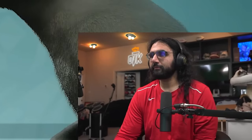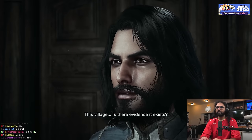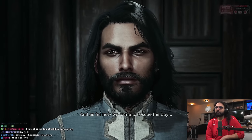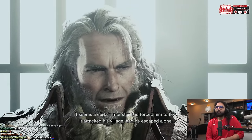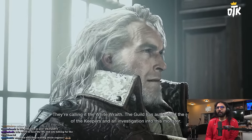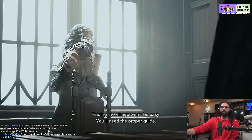My Palico — Nymeria. I'm going to have mine be feline language. It's Nymeria. There's evidence this village exists? Nothing absolute, but the mysterious composition of the boy's pendant suggests it might. And as for how we came to rescue the boy — it seems a certain monster had forced him to flee. It attacked his village and he escaped alone. An extinct species? They're calling it the White Wraith. The Guild has authorized the rescue of the keepers and an investigation into this monster. I've selected you as lead hunter for this expedition. Nice. Lead hunter. Let's go.